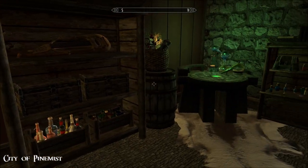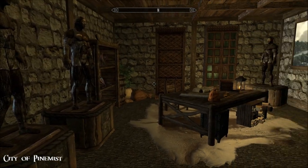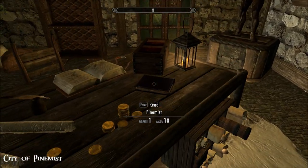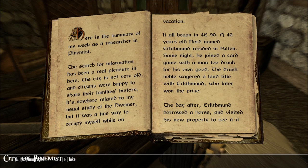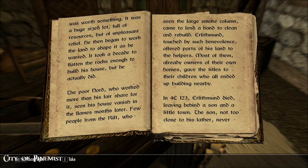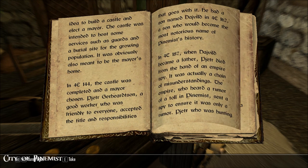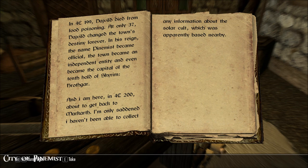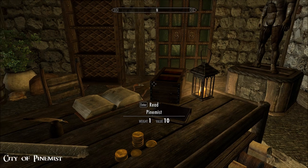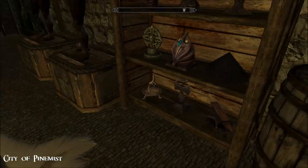There's enchanting and alchemy here too, and by the way there is a smithy outside. Mannequins, more bookcases. There's a book about the town written by Calselmo - he spent a week researching here. It's so nice that you get this backstory, and it also gives you clues about where to look for certain things like the weapon and the new material.